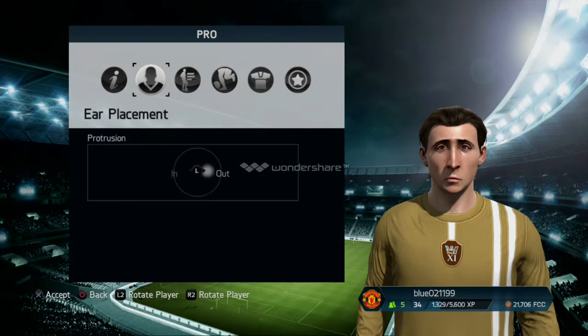Ears — ear placement — you want to make your protrusion go out, in between the left analog stick sign and out. For ear style, you want your ear lobe — you want to have them with a bit of your lobe because it usually looks funny.